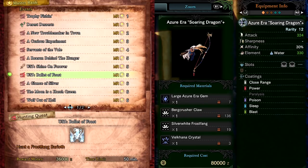You can also upgrade the Azure Era Soaring Dragonbow Plus to its final stage. I will cover where to get the laird weapon skin and the base weapon shortly.